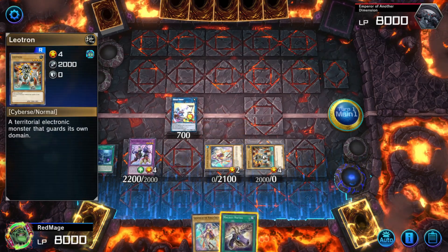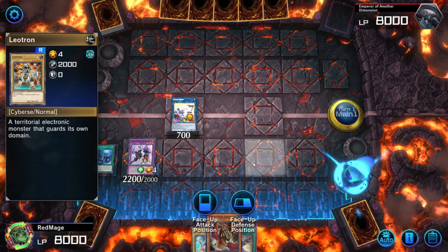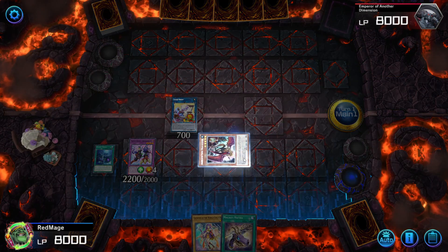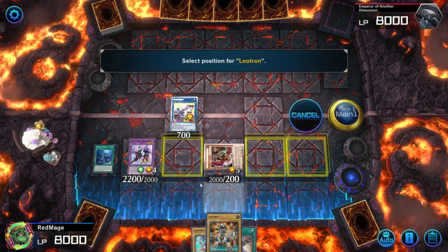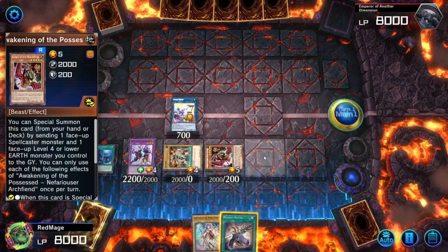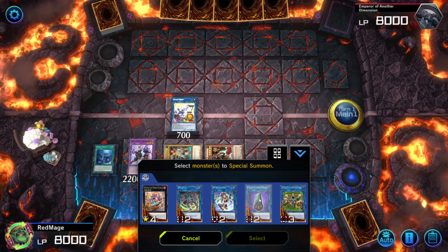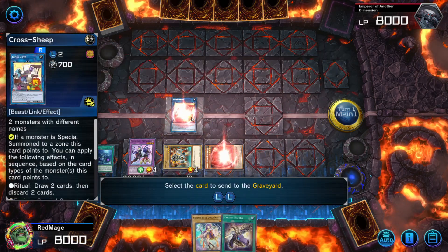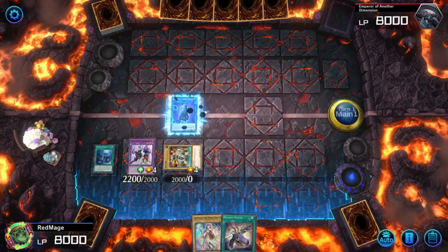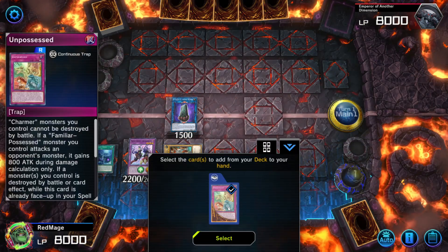Now we have a Spellcaster and an Earth Monster. So what we can do is Special Summon Nefariouser Archfiend and use its effect to Special Summon back the Leotron. One reason we do this, other than because it's funny, is because when we link him off, we do get a card out of it. And we're going to do that immediately into Stubborn Manir, because that's two Earth Monsters to make this guy. And then we get to add a card — we're going to add Unpossessed, because it is a Possessed card.